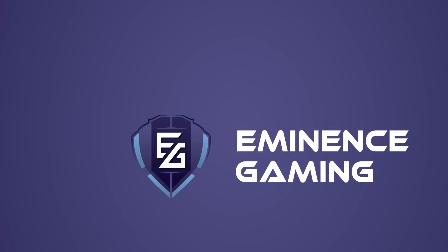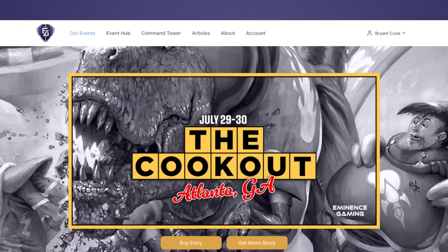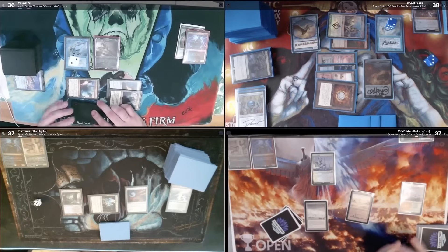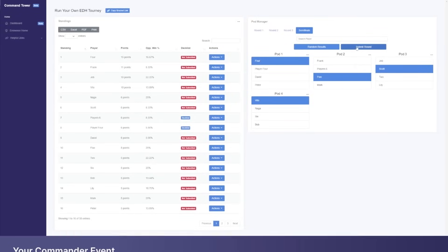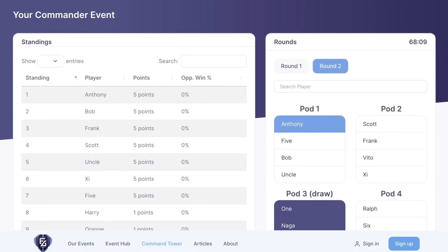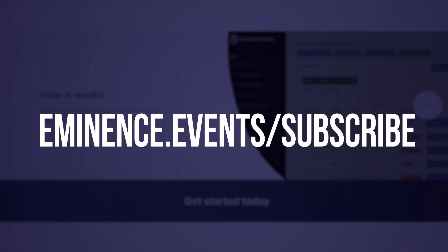The Command Tower software by Eminence Gaming is perfect for hosting your own magic events with features such as easy-to-create event registration for four-player and one-on-one Swiss-based games. Event management has never been so simple and it's done on the web — no downloads required. You can sign up for $5 by visiting eminence.events/subscribe.